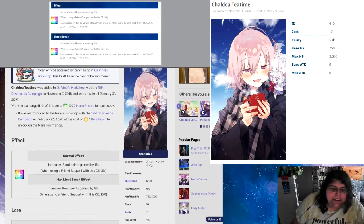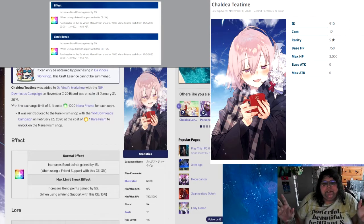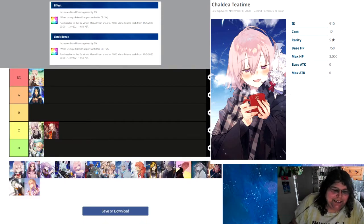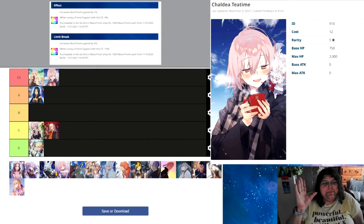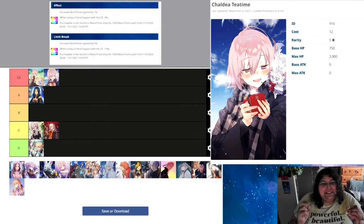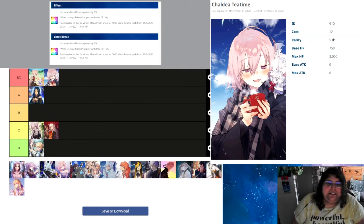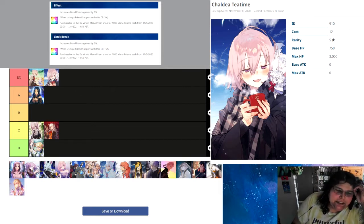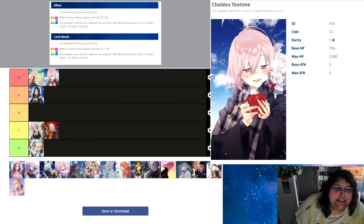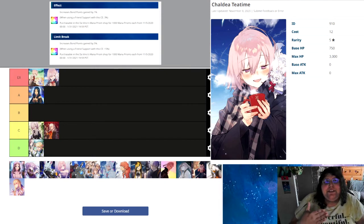Let's look at Chanel Tea Time — increased bond points by 5%, then 15% if it's a friend support. This is a pretty simple one. It is the highest bond one you can get and use via friend points. 50% is no slouch either — it will help immensely in your grind. Bond is always on the back of every master's mind, so it's absolutely something that should be used more by masters if they get it and something you should look out for if you don't have anything else to grind for.